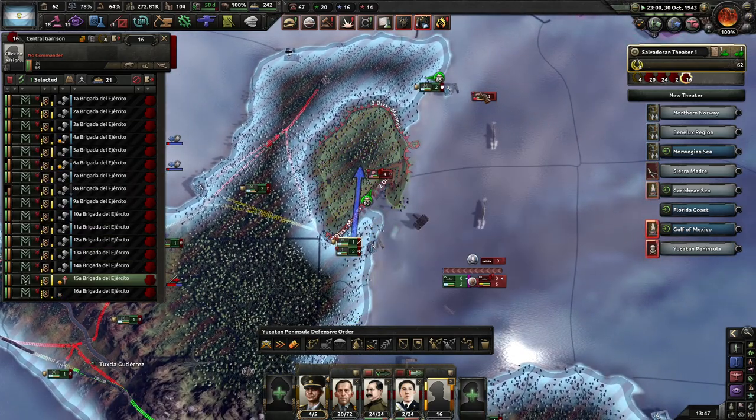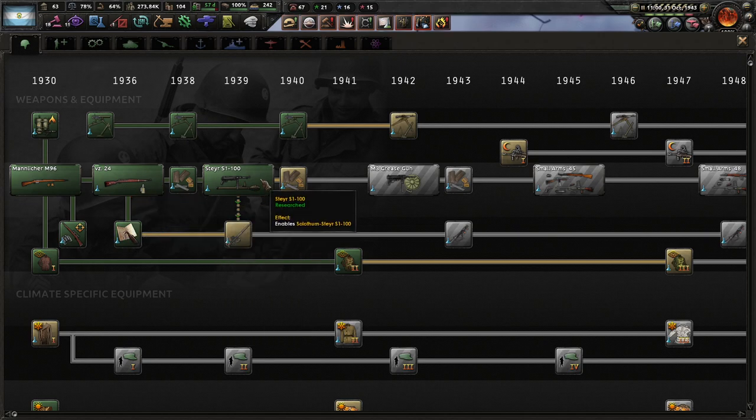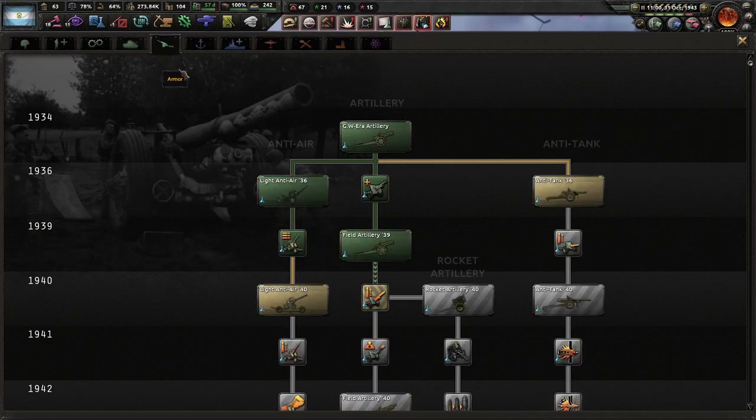Another naval invasion here. We're dug in in very hard terrain, so it's going to be difficult to move or to attack it. That's not really going to help much.